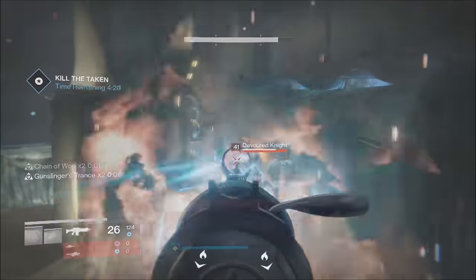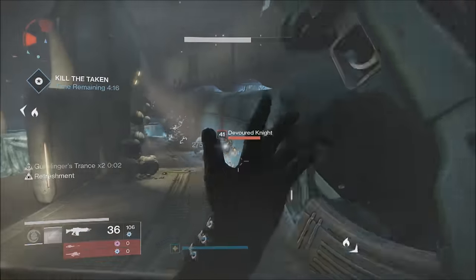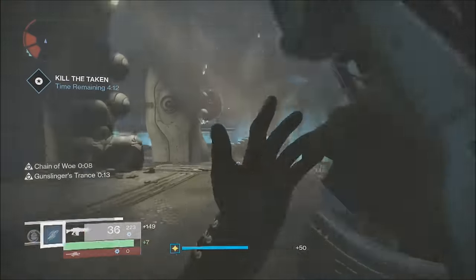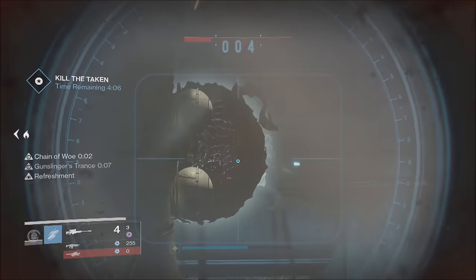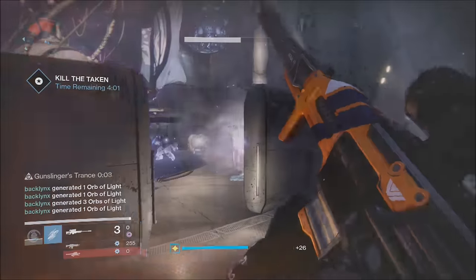I apologize in advance because the first half of my video file actually corrupted, so you guys won't see the very first part of the mission. To get this exotic sniper rifle, you do the daily heroic story, which will get you to return to the Chamber of Night and steal a shard of the crystal that once held Crota's soul.